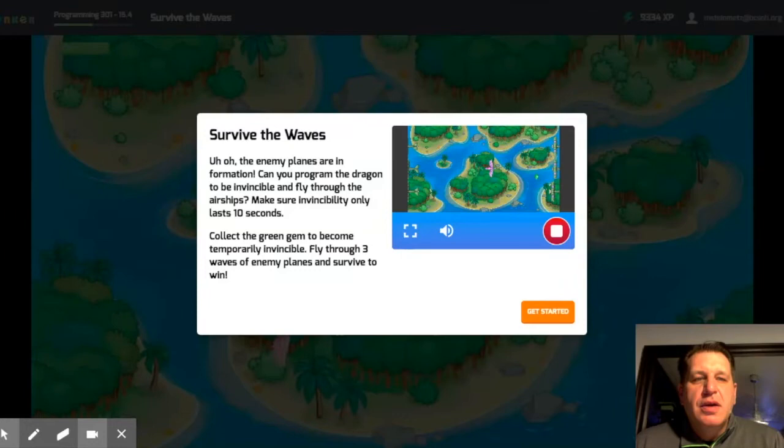Good morning, good afternoon, good evening — whenever you're watching this. This is Lesson Tinker 301, Lesson 15 Part 4: Survive the Waves. You're trying to create an invincibility thing for the dragon so that it's not affected by the dragons at all. Let's go ahead and look at this.